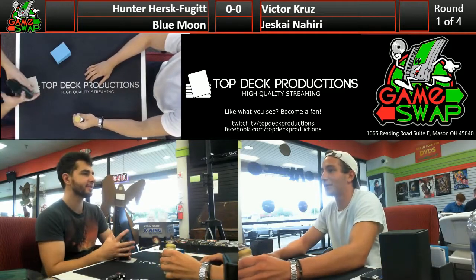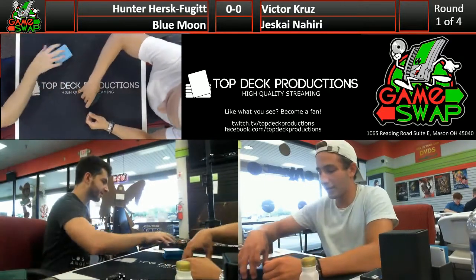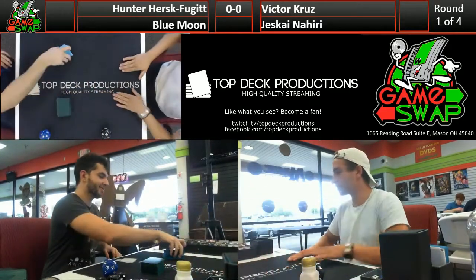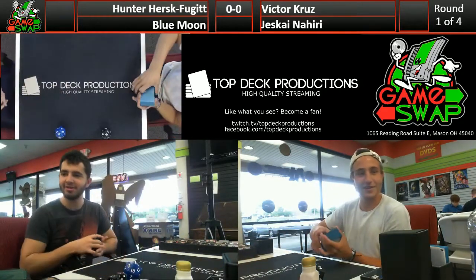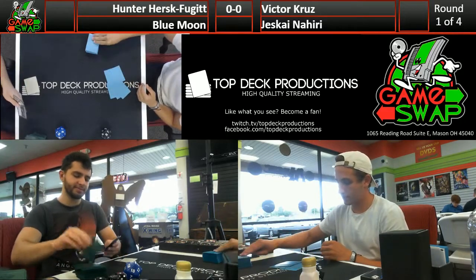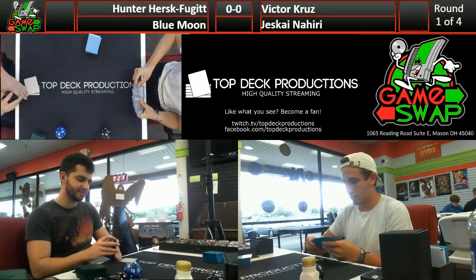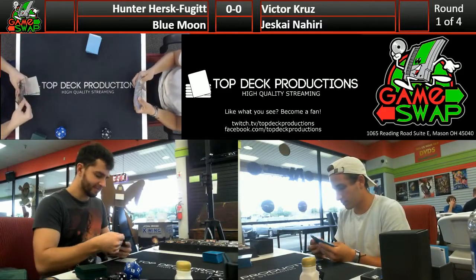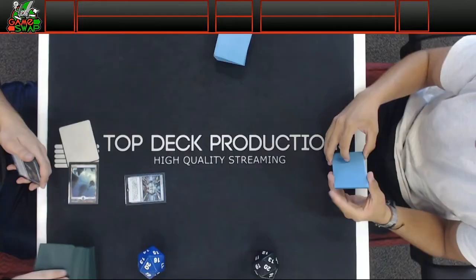Are there any cards that would blow out the matchup other than Blood Moon? Honestly no - Blue Moon is essentially a slower build of Jeskai, especially since Jeskai got Wandering Fumarole so they actually have a clock now. Blue Moon's usual win condition is Batterskull or Vendilion Clique. They have started playing Pia and Kia, but most of the time they still end up beating down with Clique and whatever they steal with Vedalken Shackles. Blue Moon is just not a fast deck.